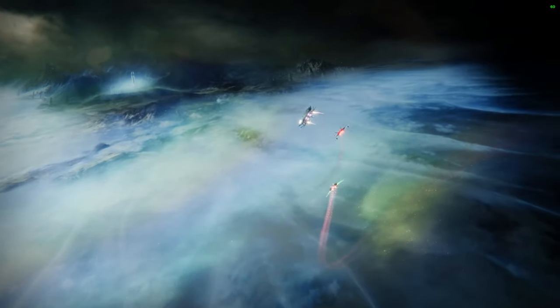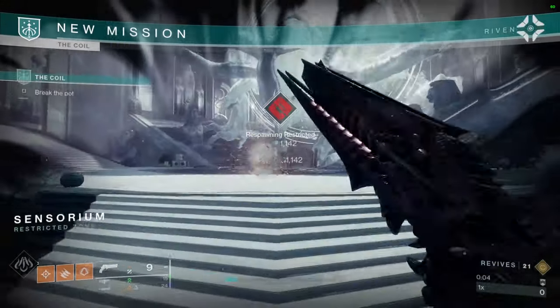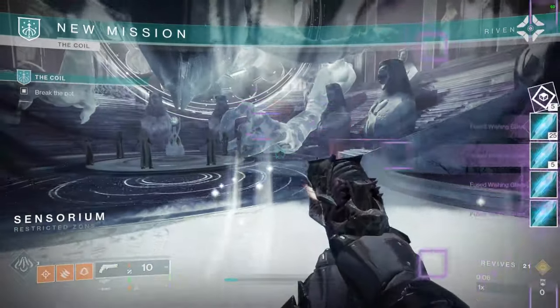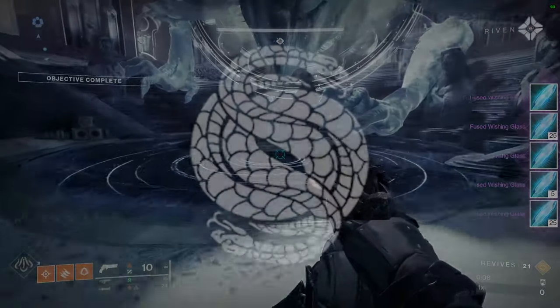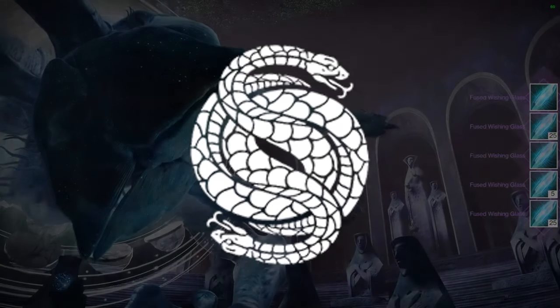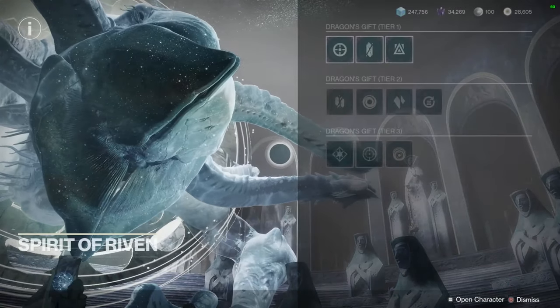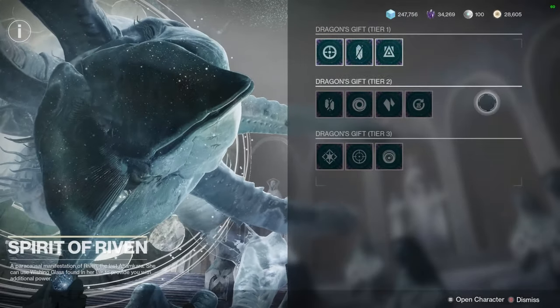Upon entering, you will see a pot that essentially introduces you to the point system for the entire activity. When you shoot it, it will explode into a flurry of motes. I know we all want to groan at the sight of these things, but I promise you this isn't Gambit — it's way better. When picking up these motes, you will gain a bunch of currency, which is used solely for buying upgrades at the technician vendor here.